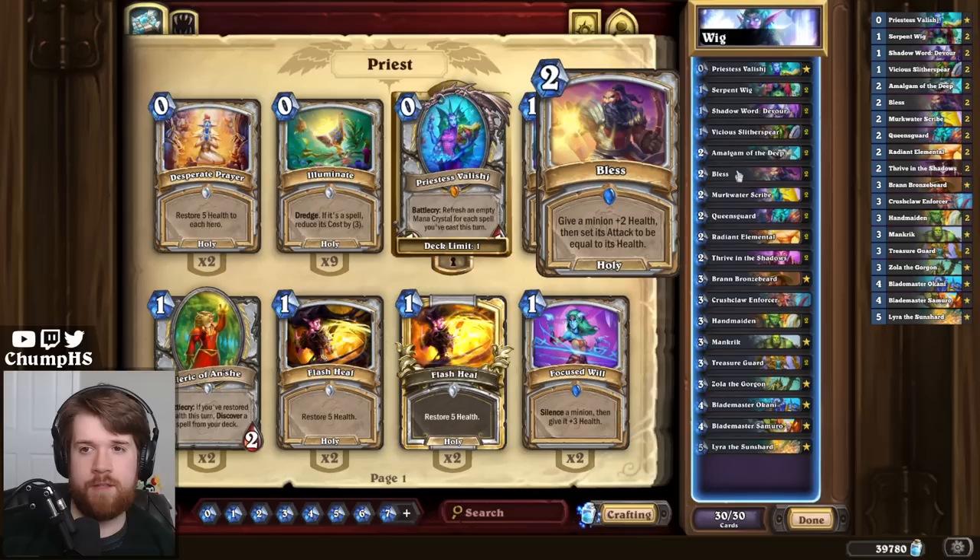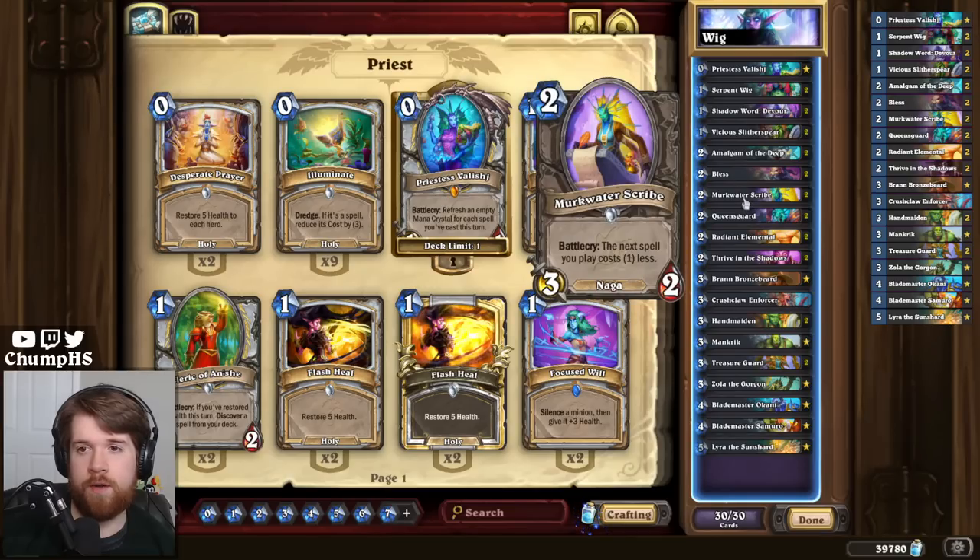It also means that this deck can now play turn two Merc Water Scribe plus Serpent Wig to make a four-four, which is a very powerful turn two.